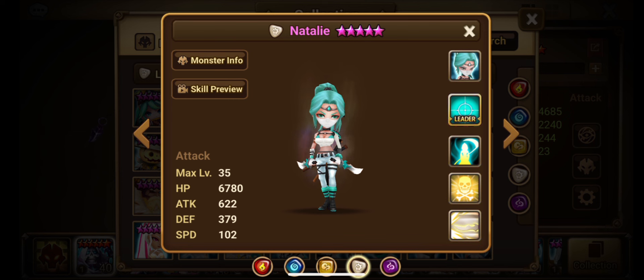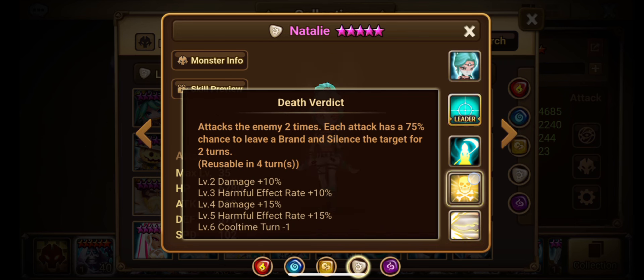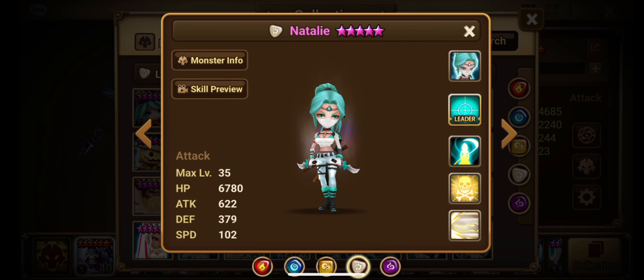I already have so much to say about her, and unusually, I don't have anything bad to say. A lot of these LDs seem to just not get updated at all, but Natalie — I like every part of her kit. Skill 1 defense break for two turns, Skill 2 branding and silence, both really useful in guild content, PvP, Labyrinth, and PvE. Really nice skill set across the board.